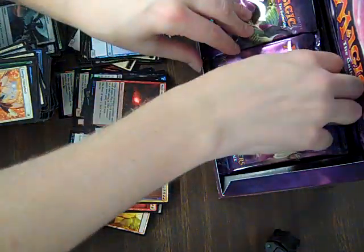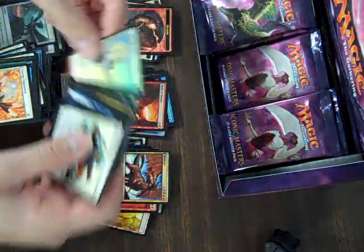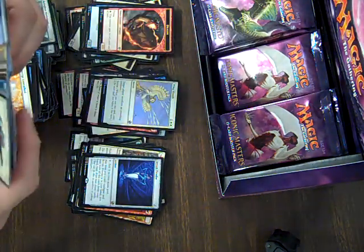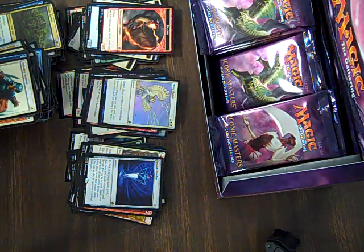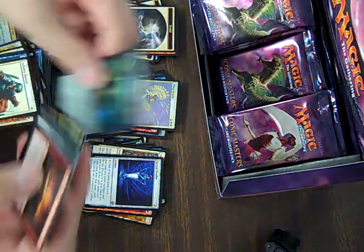I'm checking the uncommons but I won't necessarily show them. Next pack, we're speed opening this. Wing Shards, that's a cool card. Ooh, Serum Powder, there we go, that's a nice little card. I don't think it's above ten, but it's cool. You guys should look up how it works, it's very unusual. Ain't nobody got time to read the card right now.